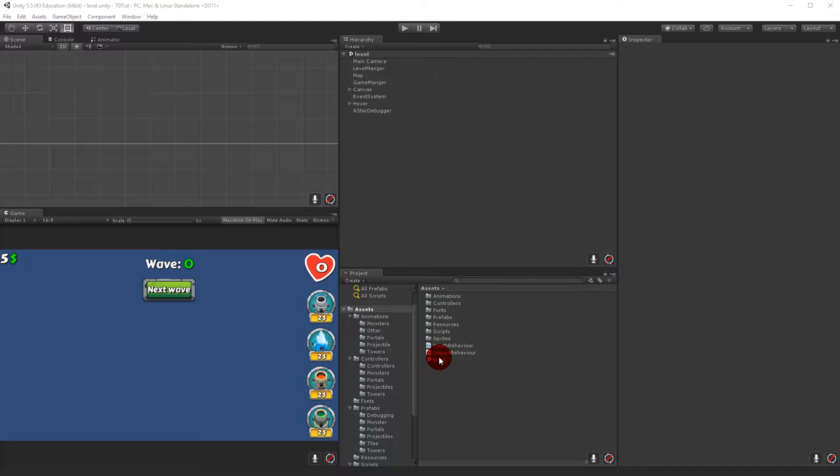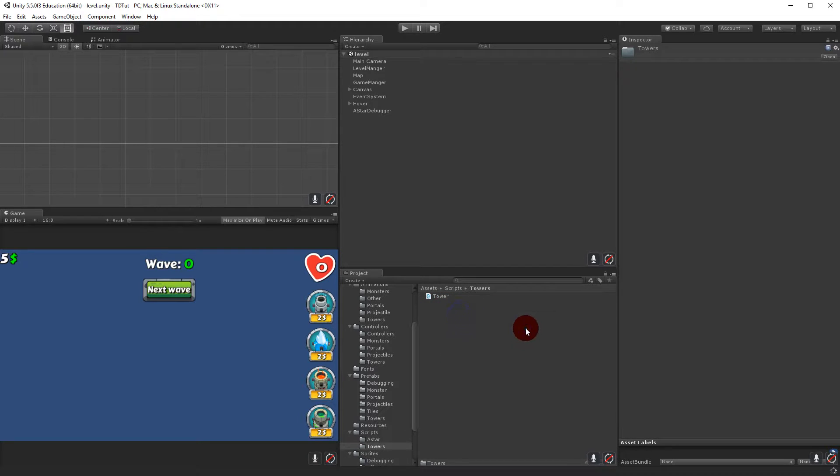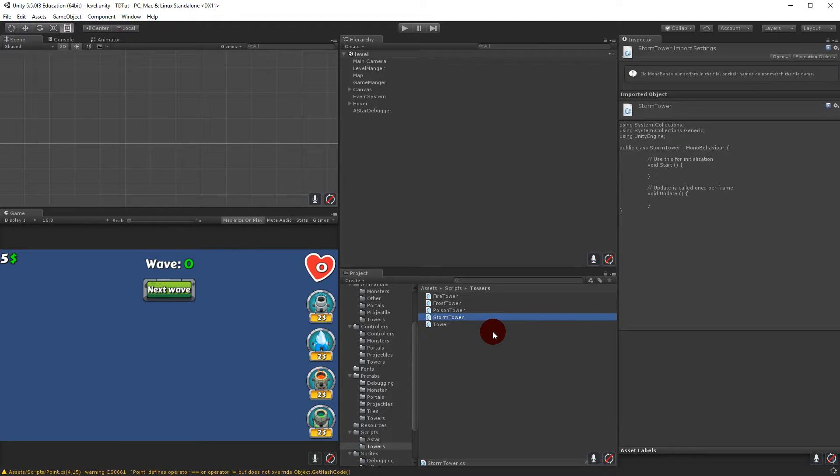In this video we are going to add the tower type part. Inside the scripts folder I'm going to create a new folder called 'towers', and inside this I'm going to move the tower script. Then I'm going to create new scripts called fire tower, frost tower, poison tower, and storm tower.